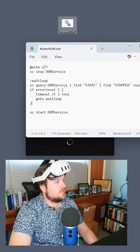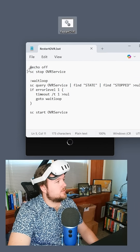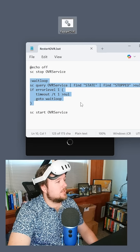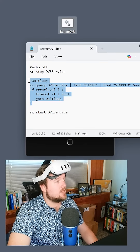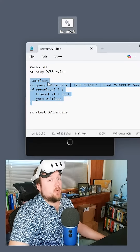So what I typically do with the batch file — this is the batch file. This section is going to hide output. This is going to stop the OVR service. This section here is meant to wait until it is stopped, and then restart the OVR service. Sometimes it never ends up stopping — you have to kill the Oculus client and then it'll come back. But this is just a quicker way to do it.